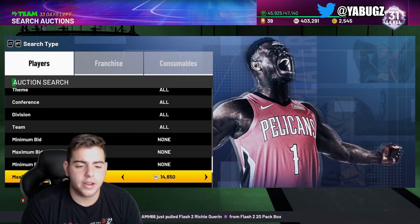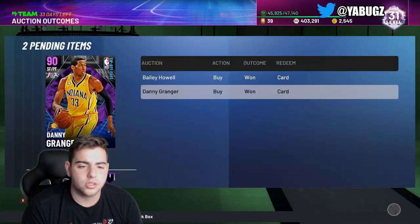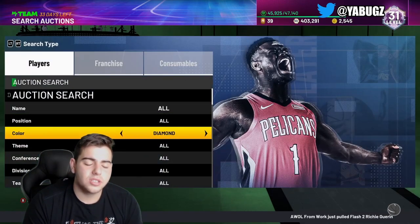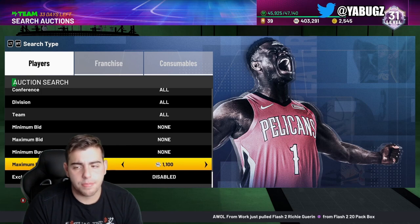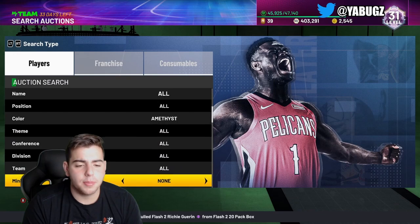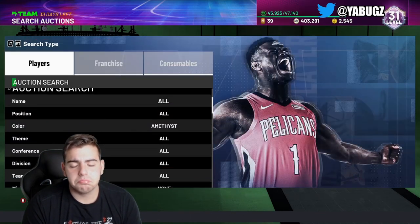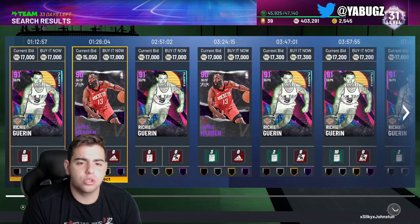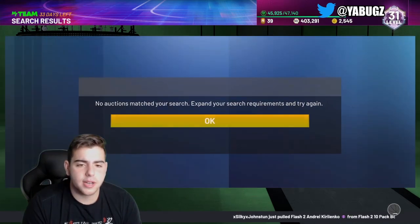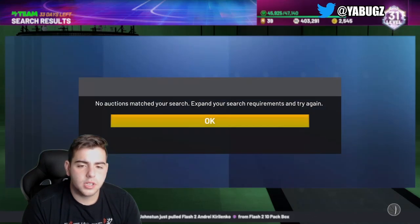It looks like they fixed the auction house glitch — I find that hard to believe, maybe it's just bugging out. But I know yesterday it was working, so maybe they did fix it. Realistically, it looks like they did fix the auction house glitch. That's still a very good snipe filter — Amethyst minimum — I just got two snipes, I'll make like 1K each card. Another snipe filter: Shooting Guard Amethyst. This value did go up because of CJ McCollum, and there are a lot of Amethyst shooting guards. This snipe filter is very good.